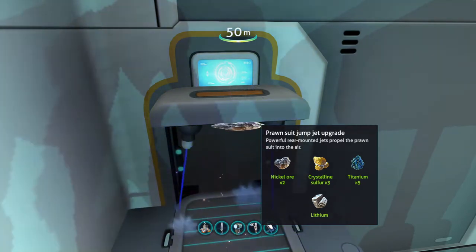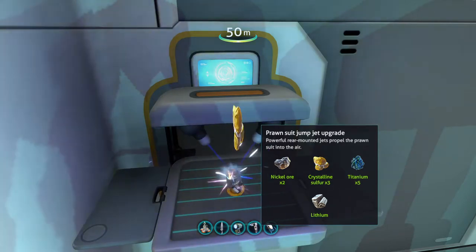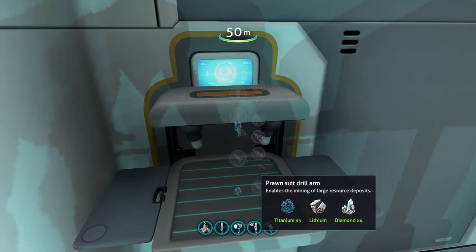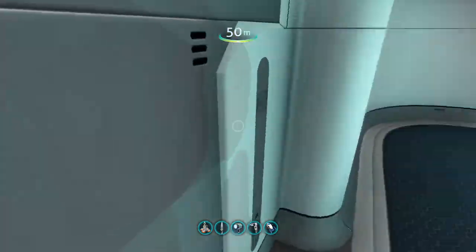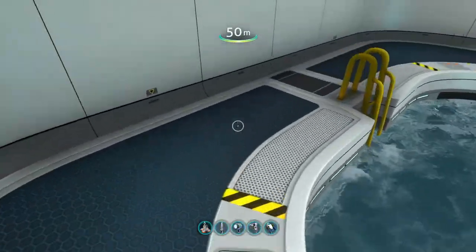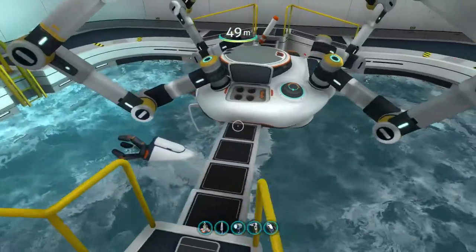Then we're going to have to use the Fabricator. You're going to need the jump jet upgrade. I recommend you take four of these, because four is the max capacity, and you need them if you want to get through. I'm going to grab just one drill arm. I was going to use the Cyclops before, but I don't think I really need it — though I do recommend it if you're in survival.